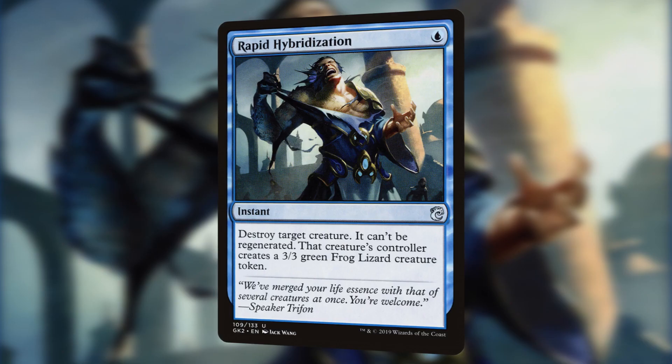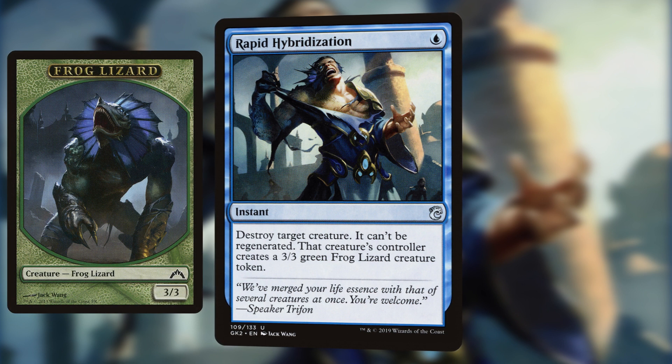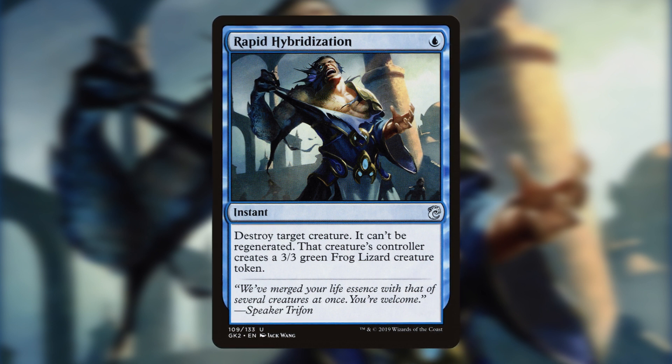The first card in our list is Rapid Hybridization. For a single blue, it's an instant that allows us to destroy target creature — it can't be regenerated — and that creature's controller is going to create a 2/2 green frog lizard creature token. Blue is renowned for its inability to deal with creatures, usually having to rely on counterspells or bounce spells to get rid of those pesky creatures. First printed in Gate Crash, Rapid Hybridization can destroy a creature at a ridiculously low cost, and at instant speed nonetheless.